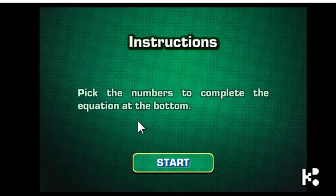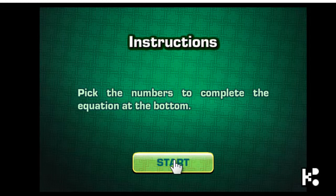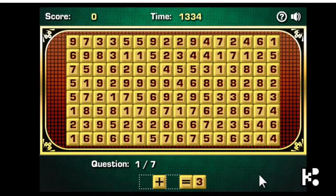This game is to pick up the number to complete the equation at the bottom. The game is to raise the game's time and you need to have a very good composition of a formula. You can see the time at the top — every second is counting — and it's question one of seven questions.